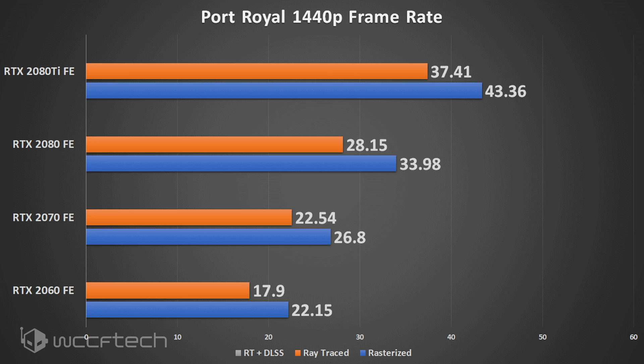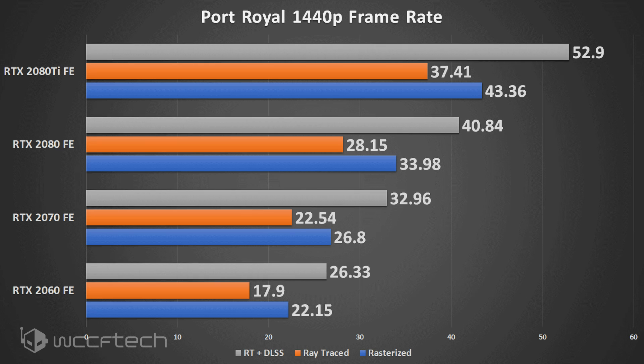When we enable DLSS on top of the ray tracing, the results are pretty staggering. The 2060 goes up to 26.33, the 2070 to 32.96, the 2080 to roughly 40.1, and the 2080 Ti up to 52.9 FPS. What's notable is that lower-tier cards with Ray Tracing and DLSS enabled match the rasterized performance of the next higher-tier card — so the 2060 is performing right where the rasterized 2070 was. That's pretty impressive.